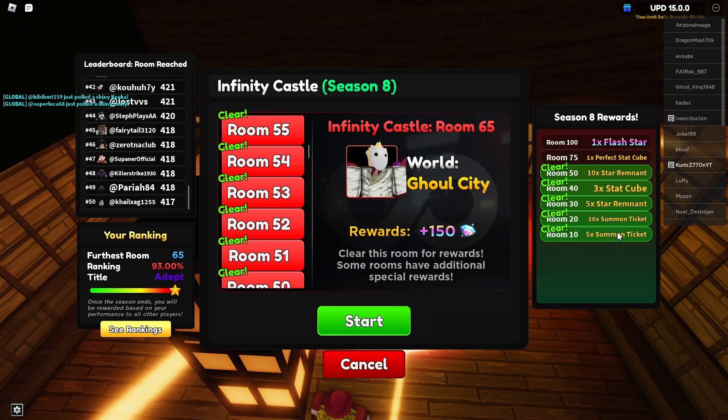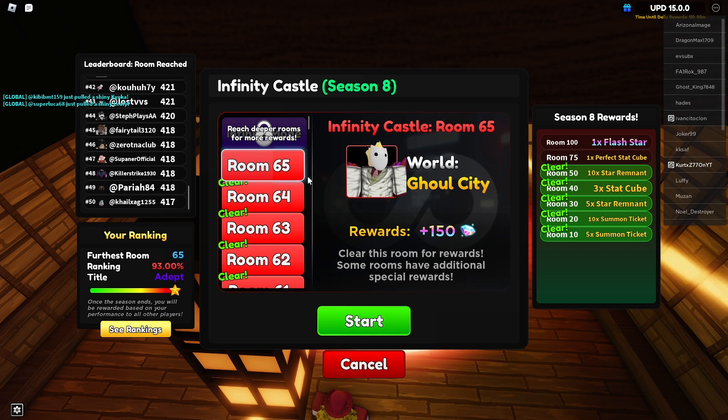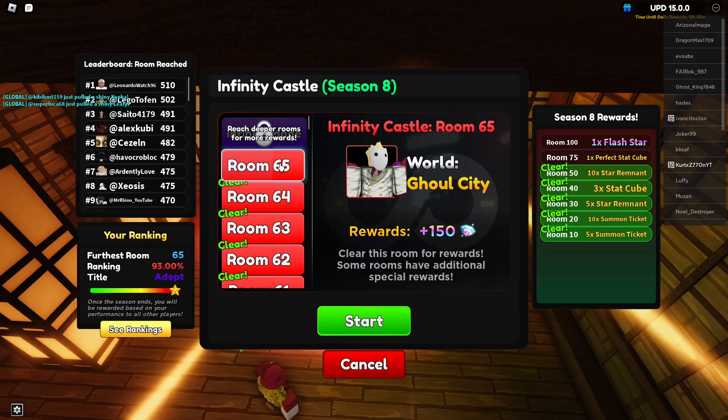As you can see the rewards on the right, you can get star remnants, stack cubes, perfect stack cubes, and you can even get a star when you reach room 100. This is a simple way to earn gems because it's really simple.